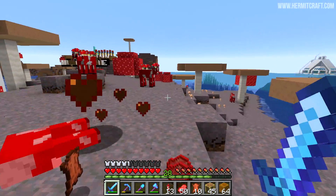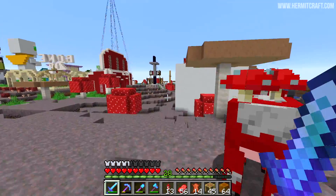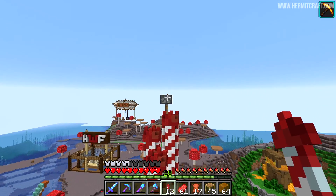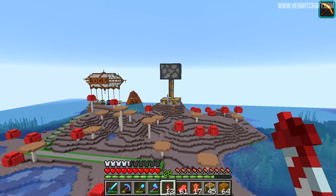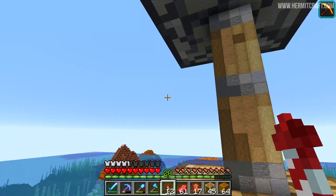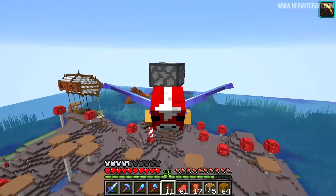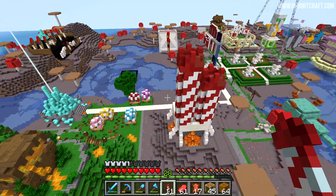There's absolutely loads of these cows here at the moment, just everywhere, because Hermits are spending a lot of time in this area, as I have been doing as well. So new things are popping up left, right and centre. There is a giant upside down piston over here, which is actually a shop built by Tango Tech for selling iron and other things. But it's a beautiful shop - you go in at the bottom, whoosh up to the top and there's all your shopping area up there.